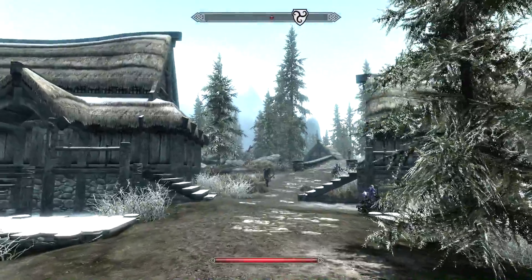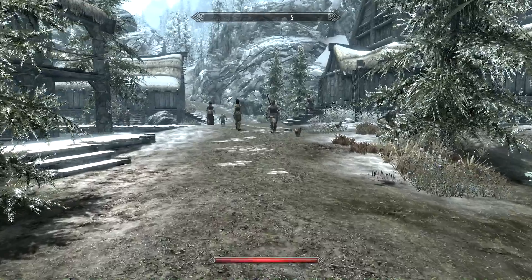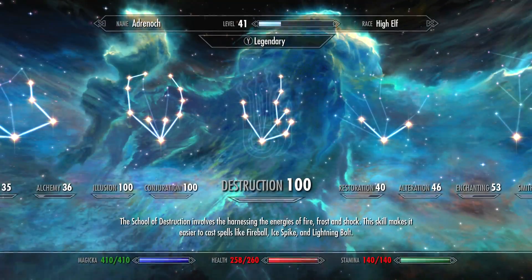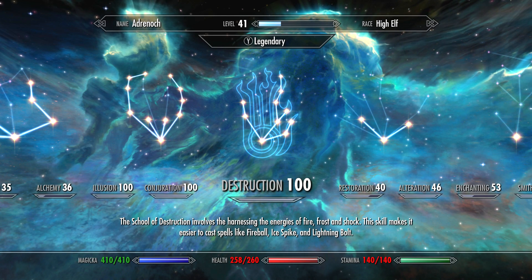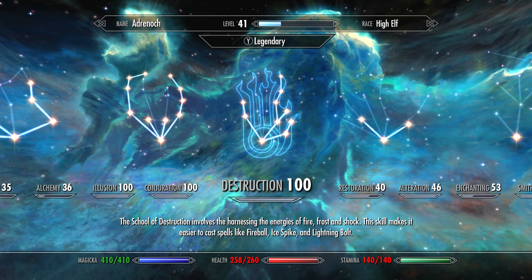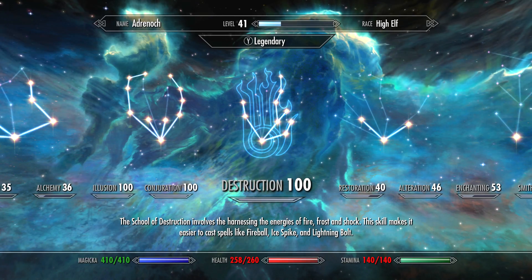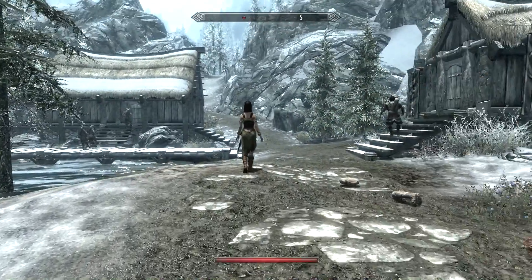It drains half of his power in the daytime, and as soon as I started up the save file, it said your vampire blood burns in the sunlight. If we take a look at our skills, our health is reduced to 260, our stamina reduced to 140, both of which do not regenerate — other than our Magicka, which is also reduced, maybe. I don't think it is, but regardless, we are quite finished with being a vampire.